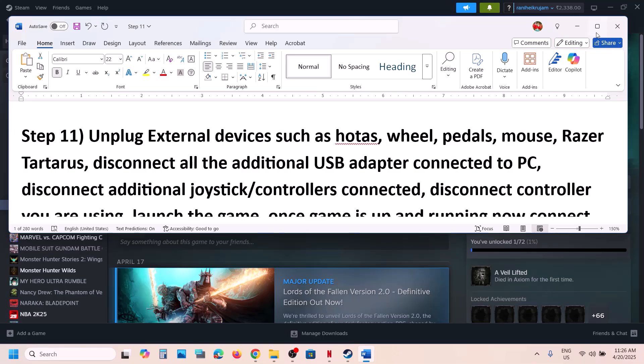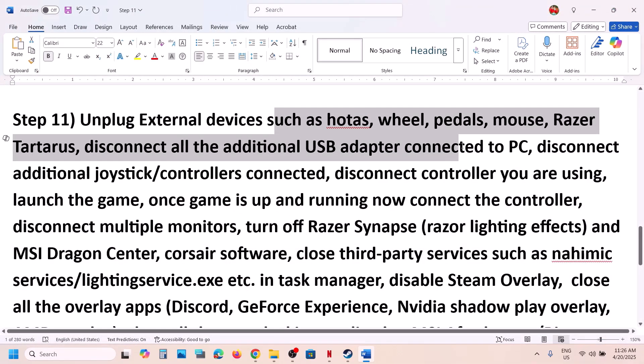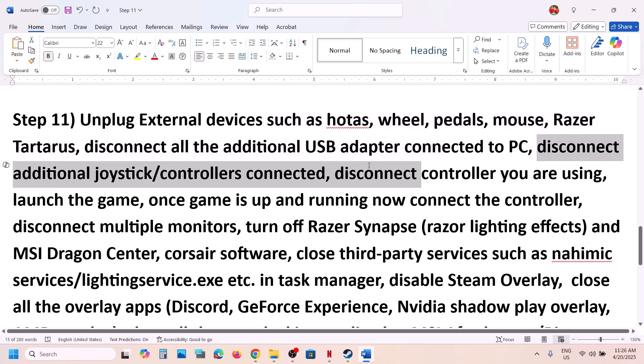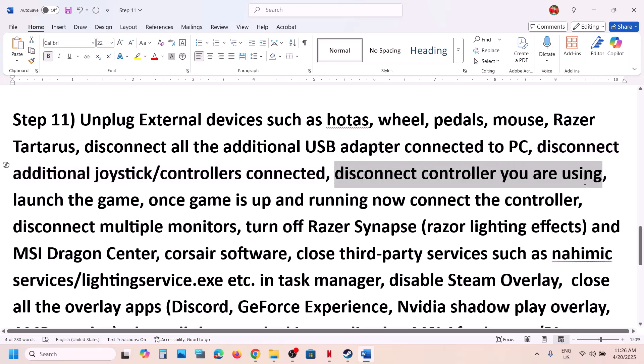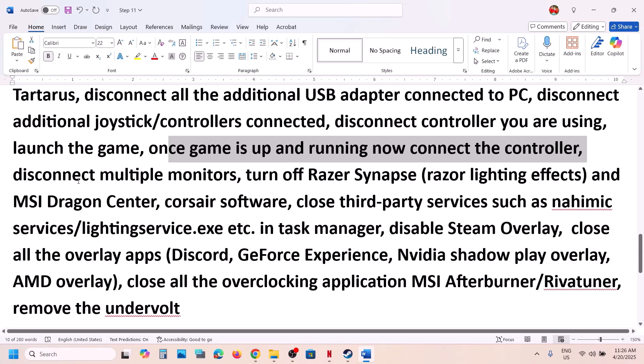The next step is to unplug all external devices from the computer. Disconnect any steering wheel, pedals, USB adapters, or extra controllers. Launch the game without them. Once the game is up and running, you can reconnect the controller and check. Also try disconnecting multiple monitors and launching the game on a single monitor.